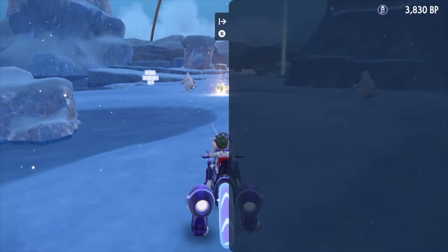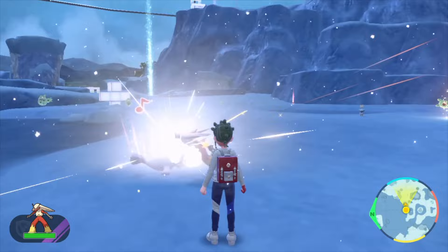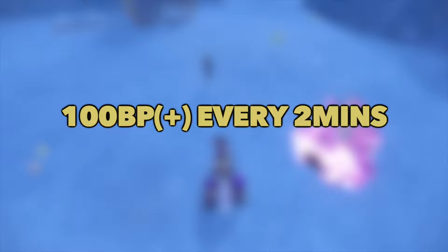In the polar biome, I can literally finish all four quests in under two minutes and earn 190 BP. I can find the terror Pokémon there, take a photo of any Pokémon, catch a psychic type, and auto battle — which you can do wherever. On average, you'll be looking to obtain around 100 BP or more every two minutes, which equals out to around 3000 BP every hour.